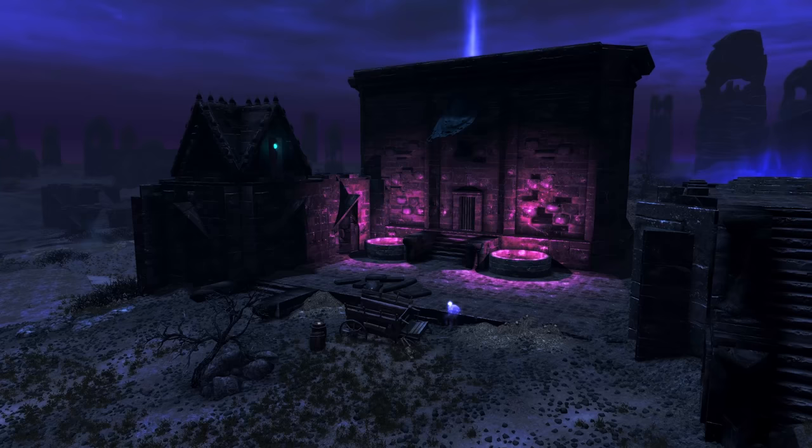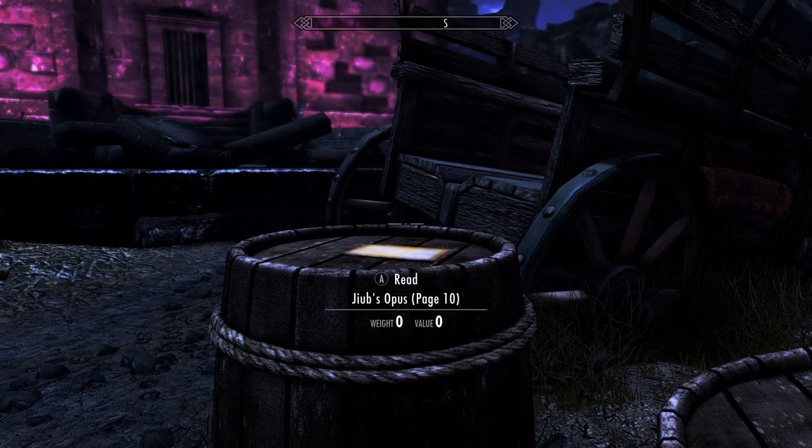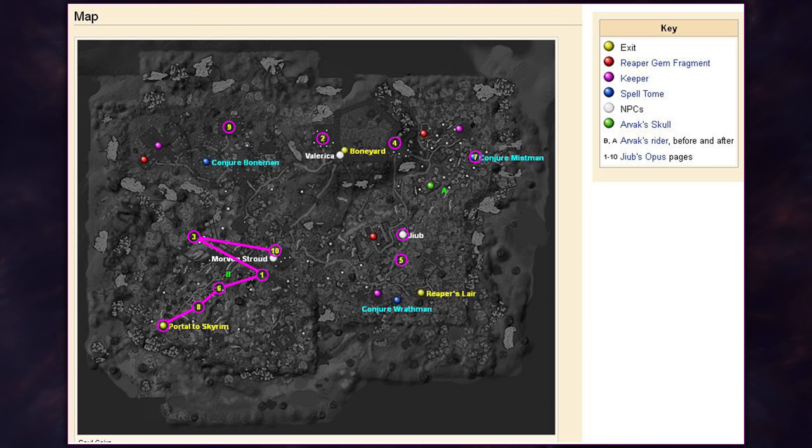After this, we'll need to head south-east and through the gateway in the wall. As soon as we do, we'll want to stop at this building on our left. Here, atop the barrel next to the broken carriage, is the fifth page we'll need to pick up: page 10.